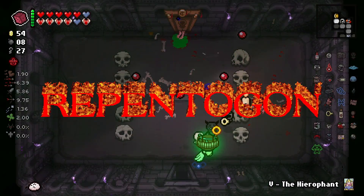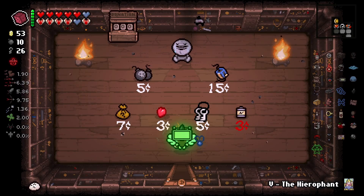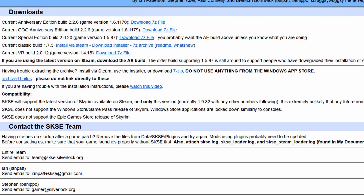Repentagon for Repentance Plus is finally here. If you don't know, Repentagon is a script extender for the Binding of Isaac that extends the game's modding capabilities with much needed bug fixes, extra functionality, and performance enhancements. This is just like script extenders for other games such as Skyrim.